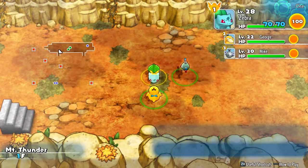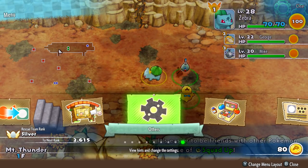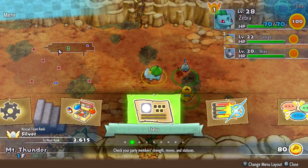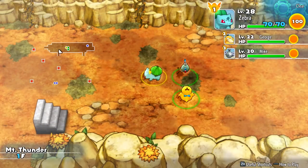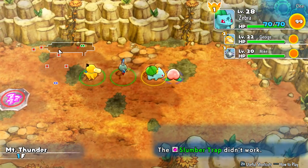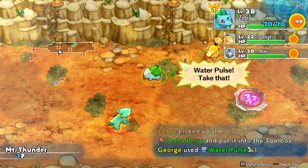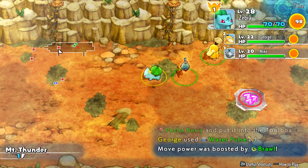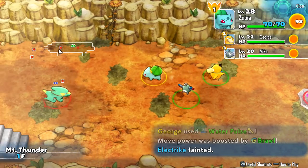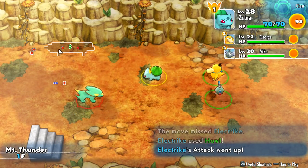This might be quite intense, but it'll probably be worth the effort. We're on floor 1F. I don't know which floor we're trying to get to — it'll tell us which floor we're really trying to reach. We'll just have to go as far as we can. There's a slumber trap, but luckily it didn't work. I'm not going to be crazy focused on items. We just got an electric and a Pokemon shield.